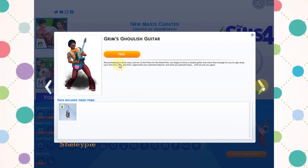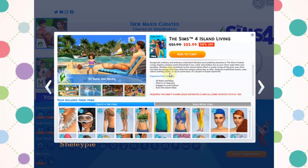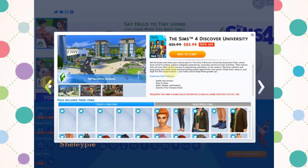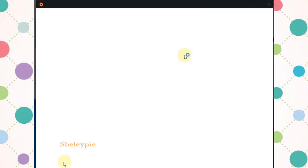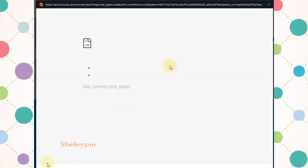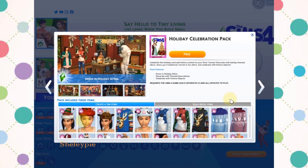You click on free to get it. There's also another guitar I can get for free here, that's interesting. Then there are other editions you have to pay for — that's not free. So let's go back and try to click on free to get the Holiday Celebration Pack. When I click on it — oops, I got an error here.